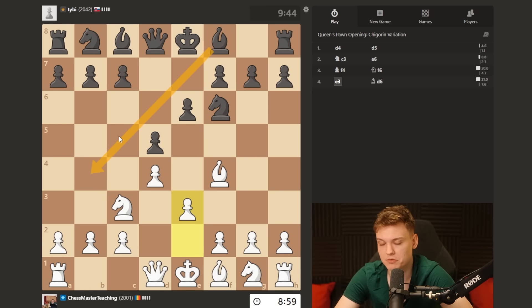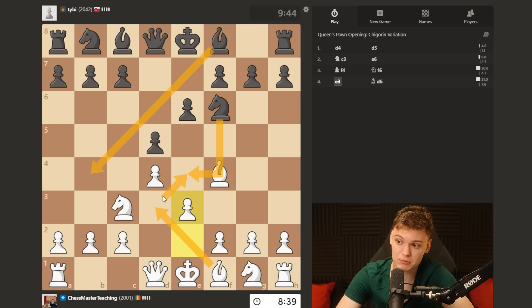If black ever goes bishop d4 - which is very common for really any elo - if you do Nf3 and you're not paying attention, then knight e4 becomes very annoying. The difference is: if you do e3 and then bishop d3 first, like I suggested, on knight e4 not only can you take the knight, but you can also defend the c3 knight by playing knight g to e2. And that's gonna be very easy to handle.